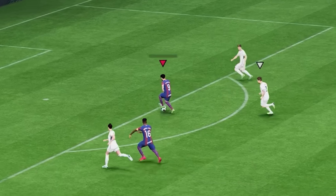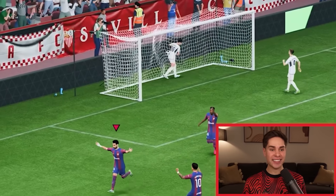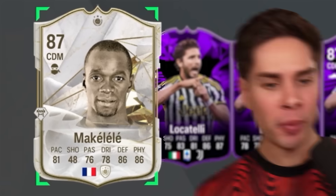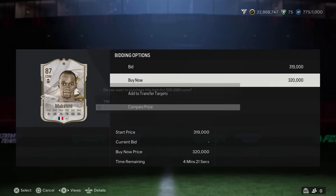Mo Salah — oh, this is it. Chip. It's in. No way. Third minute. Now for 320,000 coins we can upgrade our CDM to Makaleli. I think we need another icon in this team and he is the perfect fit, so let's get him.